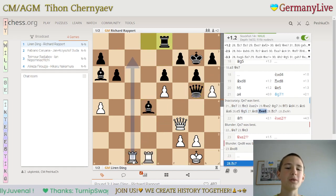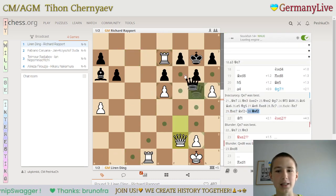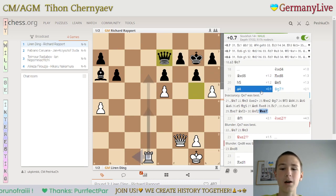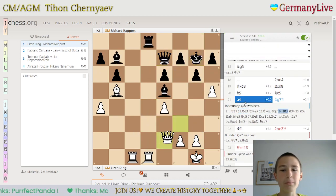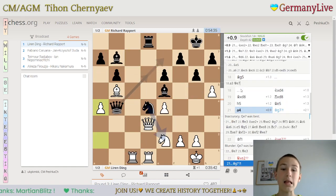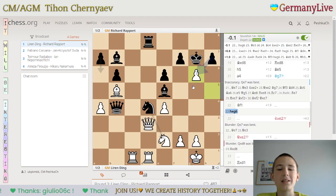Rd4 doesn't work because of queen c1, so rook c7, rook e7, takes, takes, takes, queen e7 — and then it would be equal after queen e7, because black basically just holds a fortress which white can't really break through. But Richard played king g7, king f1 — the only move — which seems unbelievable, because the much more logical move, at least what I would play, would be to take. But that's actually even slightly better for black.